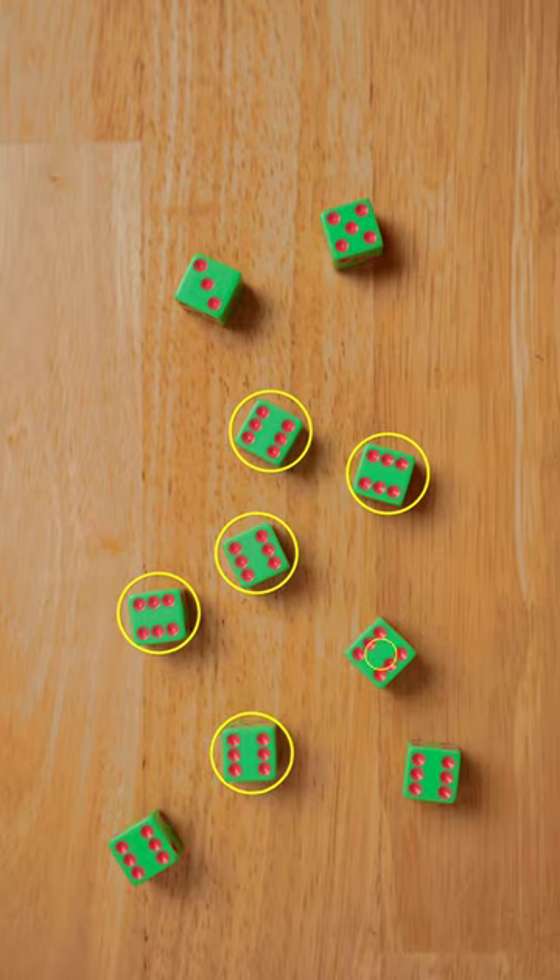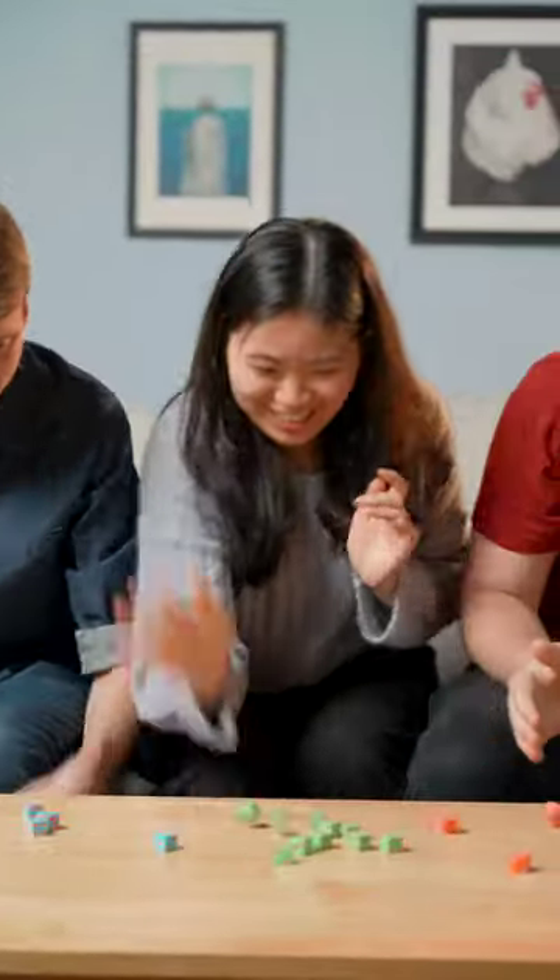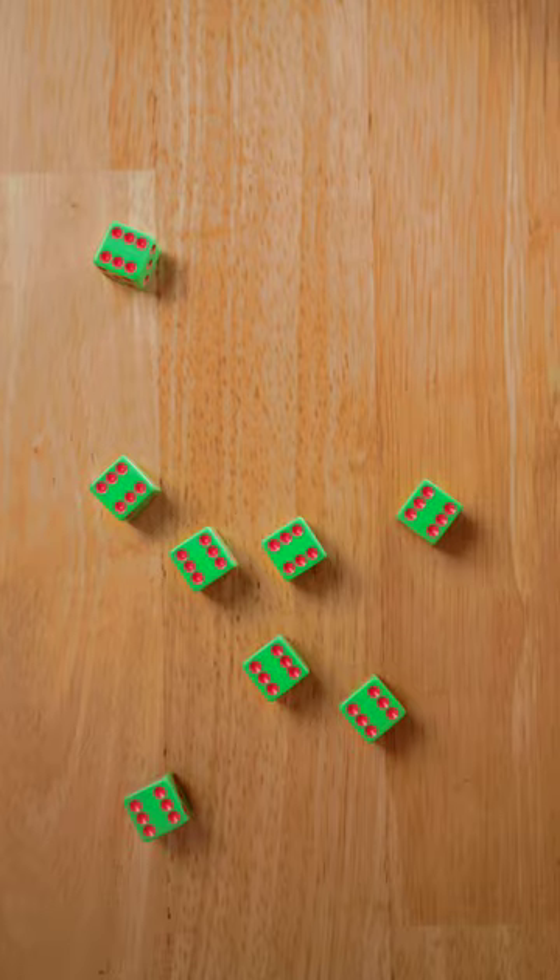Tinsy is an instant fun dice game for all ages. Decide which number to collect and set those dice to the side. Grab the rest and roll as fast as you can until all your dice match. Then shout... Tinsy! Run it back. Let's go again. Come on!